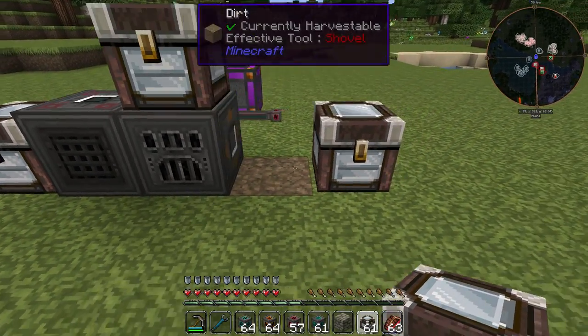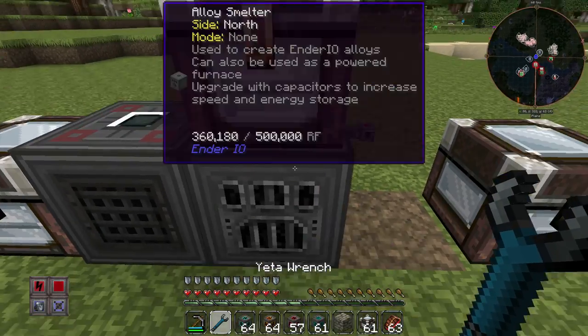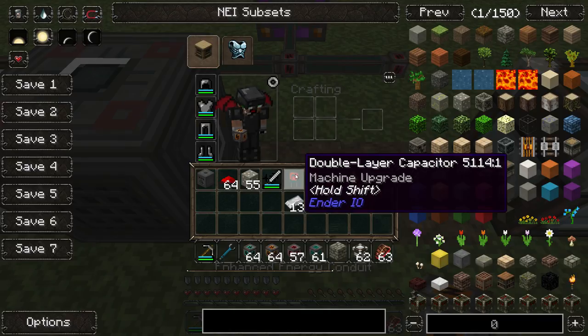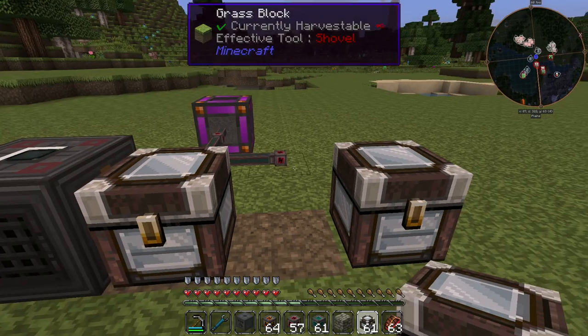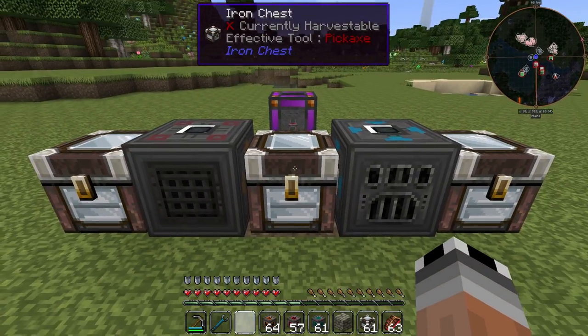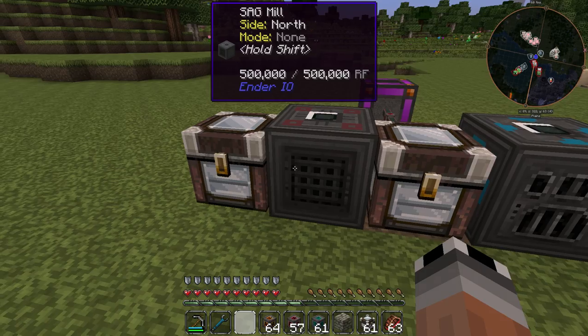In this mode it's always better to have a chest in between, depending on how you want your setup. The best approach I've seen is to have something in between so that if there is any backstuffing going on, it happens in the chest and not in the sag mill, so the sag mill can keep doing its thing continuously.